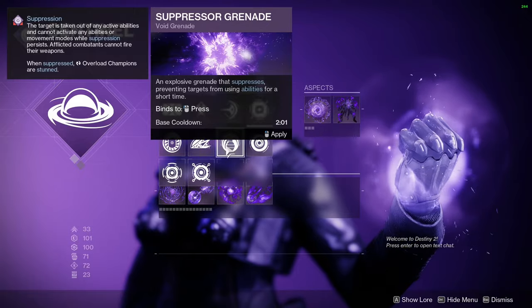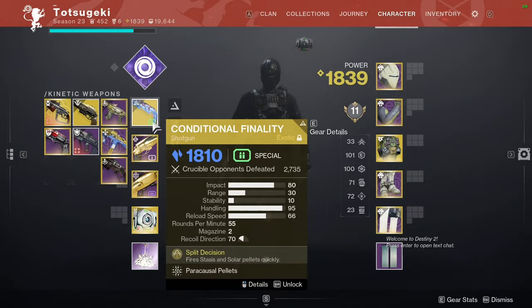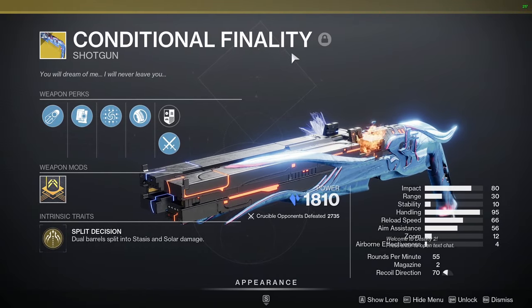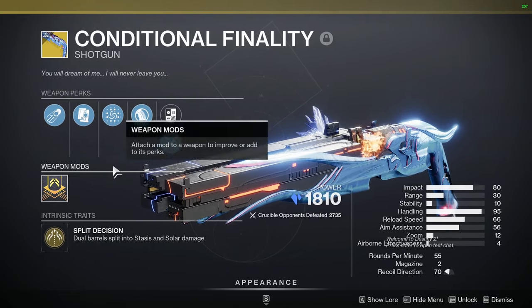Previously I ran Suppressor, but Supers are less common so I don't have to run them, as well as with the Special Ammo System. I truly do treat Conditional Finality as a special weapon, so I save it to counter Bubbles and Wells in the long term.